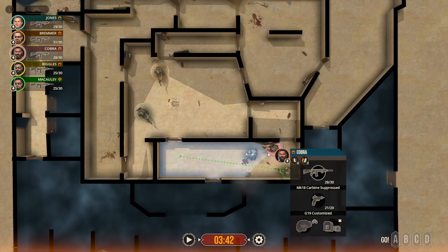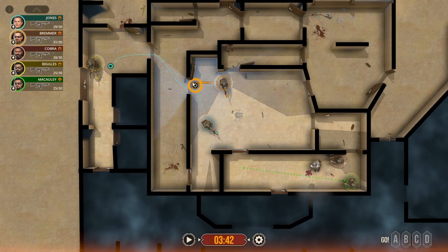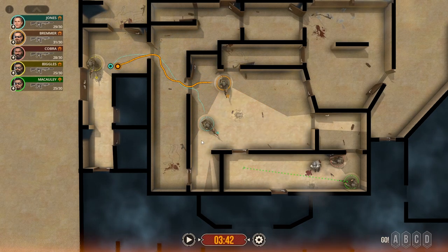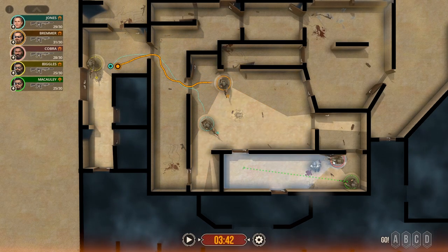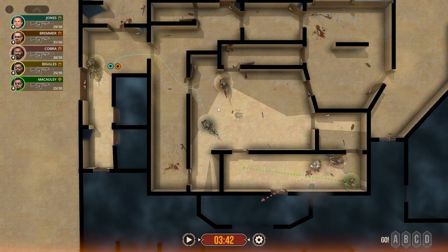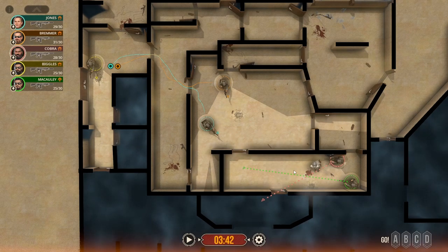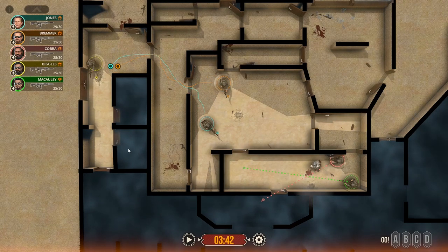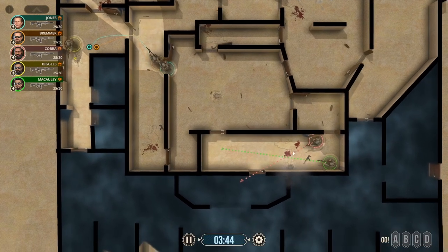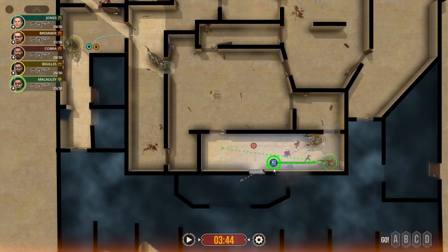Let's get these guys back out here so we can continue doing work. That's a common thing you're going to hear people say: look for work. These guys, their work was holding this door. Now they need to go find some new work because we've cleared out behind it. So they're going to go find work to do over here. We'll move them out and get these guys ready to make entry to this next piece.